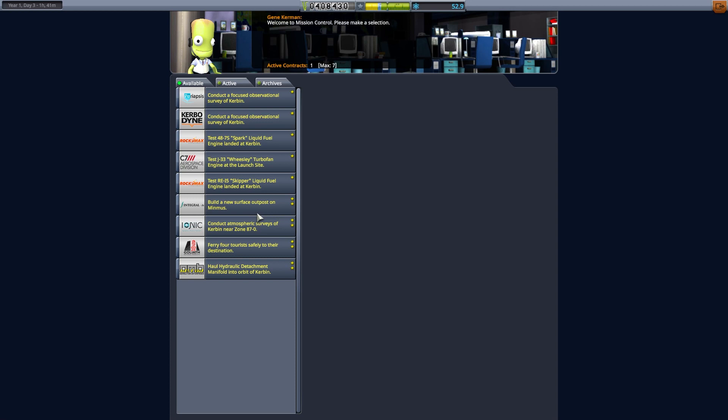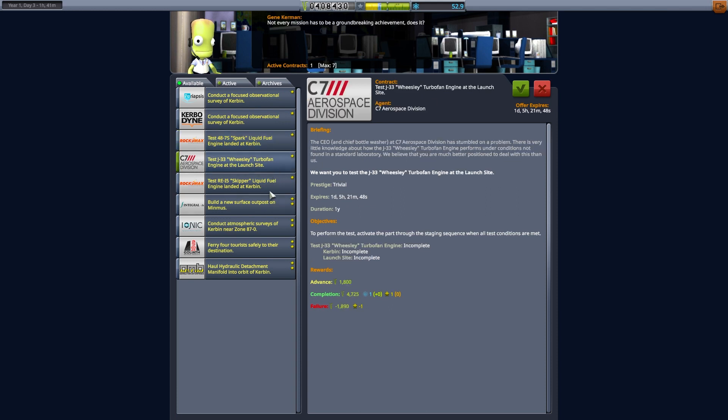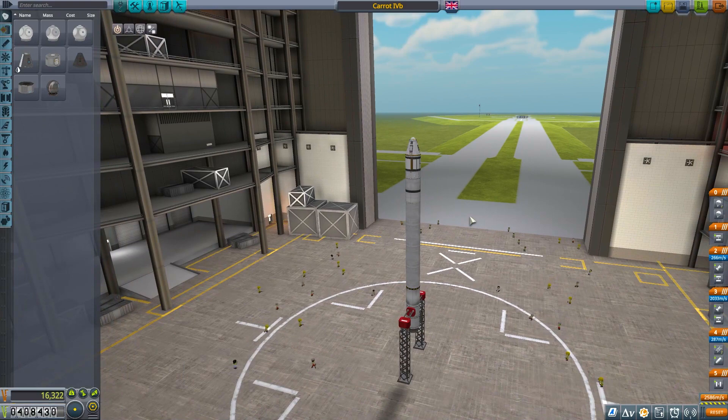We have a building upgrade available. There's a liquid-fueled engine contract — the Spark at the launch site — and a liquid fuel engine landed at Kerbin: the Skipper. That could actually be useful, it gives us access to the Skipper before we actually need it, and we've got the science for it. I'm going to hold off on those for now. We're going to put some craft together that have docking ports and can do a rendezvous in space.